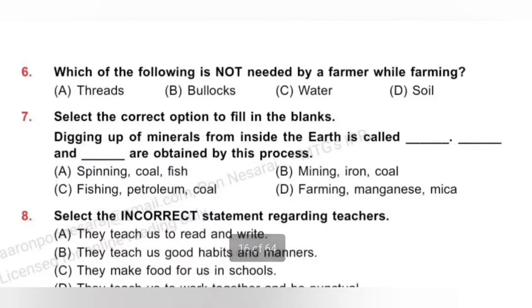Question 6: Which of the following is not needed by a farmer while farming? A. Thread, B. Bullets, C. Water, D. Soil. Water is needed for irrigation and soil is needed for growing crops. Threads are not required for farming. So option A, Thread, is not needed by a farmer while farming.